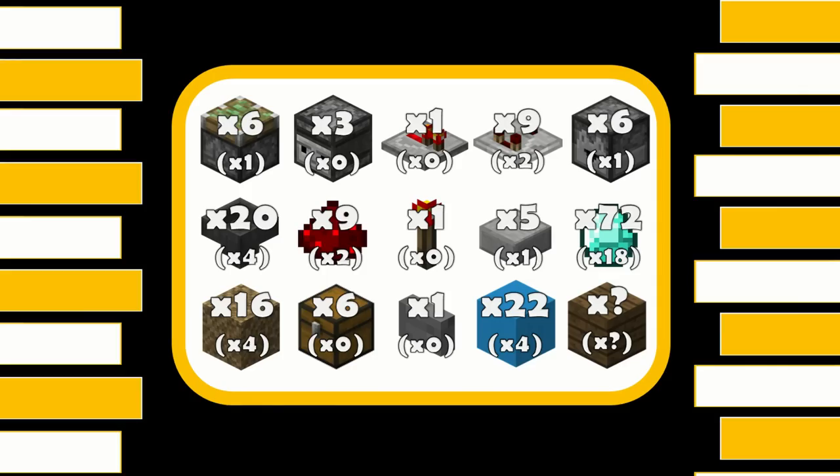This build is completely tileable - the number at the top is the item count for the whole build with four item filters. For this build you're going to need: six sticky pistons, three observers, one repeater, nine comparators, six droppers, 20 hoppers, nine redstone dust, one redstone torch, five slabs, 72 payment items (that's 18 of each - 18 iron, 18 gold, 18 emerald, and 18 diamond), 16 random blocks you're never going to place in your system (I'm using renamed dirt), six chests, one stone button, and 22 blocks for redstone to go on, plus however many blocks you need for decoration.